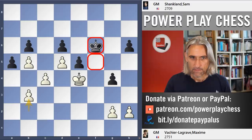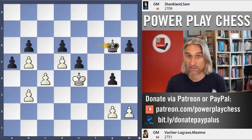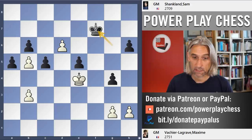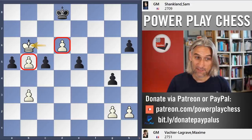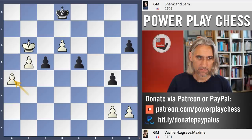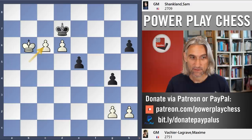Shankland played King g6, maintaining control over the f5 square. And here is where the breakthrough comes — it is uncanny how similar this is to the Aronian-Lei game. c5: if the b-pawn takes, white's b-pawn goes through. So d-takes, then d6 threatening to queen, so the king has to come back. King d5 threatening to support the pawn. For example if King e8, King c6 threatens King c7 and d7. King takes pawn with those same two b and d pawns — and we force a queen exchange and that wins the day, c7 and in.